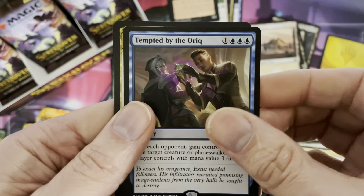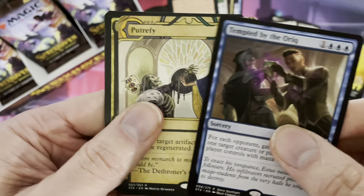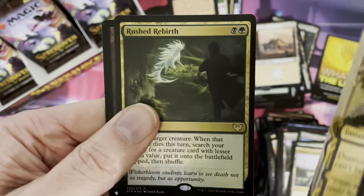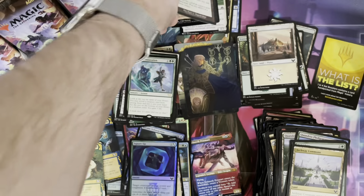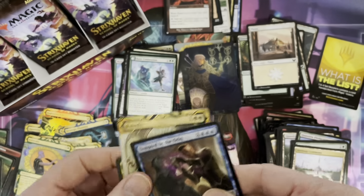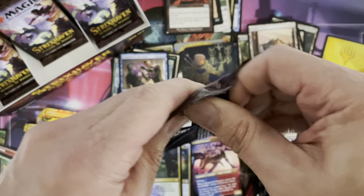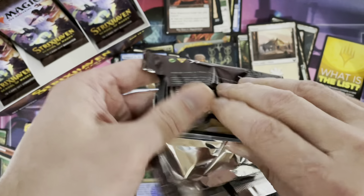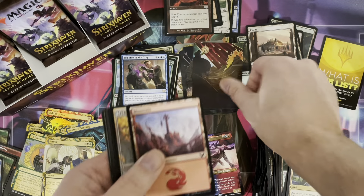Second rare: Tempted by the Auric. And Putrefy — number three. Then the foil card is a rare, and we get another list card. Four rare cards here — I mean, what can you ask for more? Draft boosters now also have more than one rare, right? We have foil cards that can be of any rarity. We're going to get to that in another video.